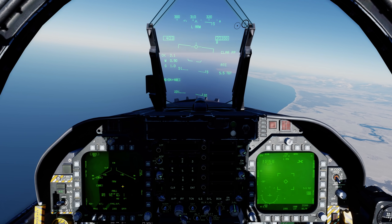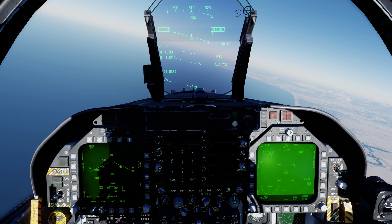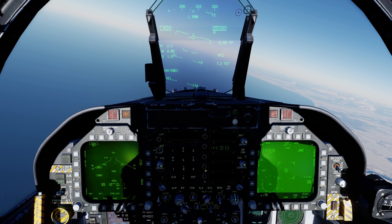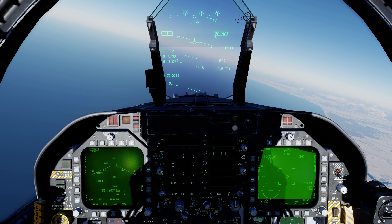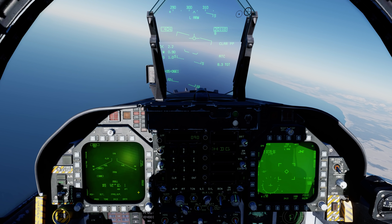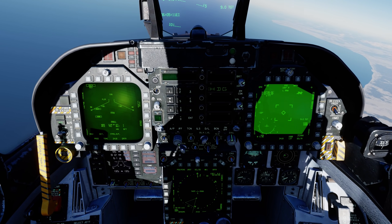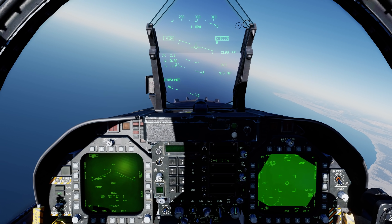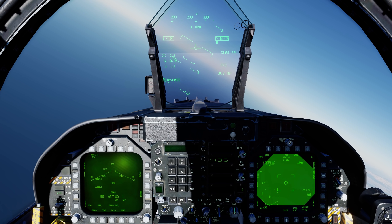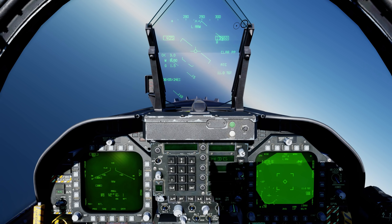Now what we want to do is define the heading from which we're going to attack, so go to the UFC, go to CLAR, heading. For this attack I want to go west to east, so 90 degrees — 0, 9, 0 — enter. We can see the heading now here on the profile. And once we're within 20 degrees of that heading to the target, we'll actually see a new in-zone box indication on the HSI, which is going to be amber color. So let's come back around.